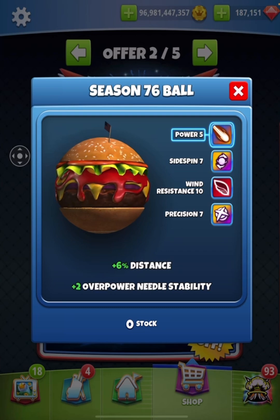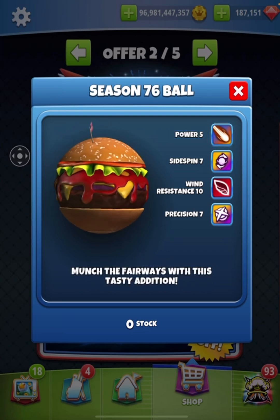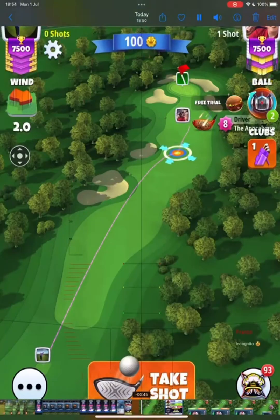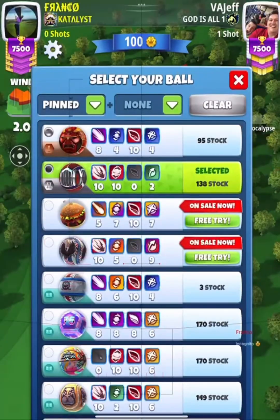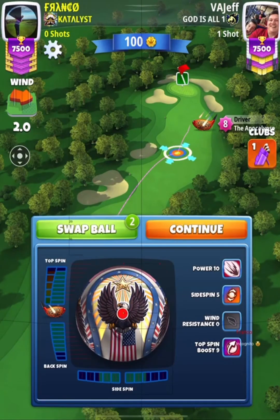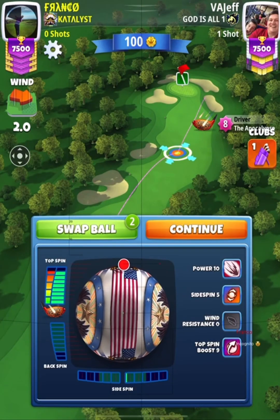We do have a two percent needle again, which is pretty solid. Let's get this in the grid lines and have a better look. Okay, let's take a look at our first ball - we're going to go for the independence ball first, the blast ball.